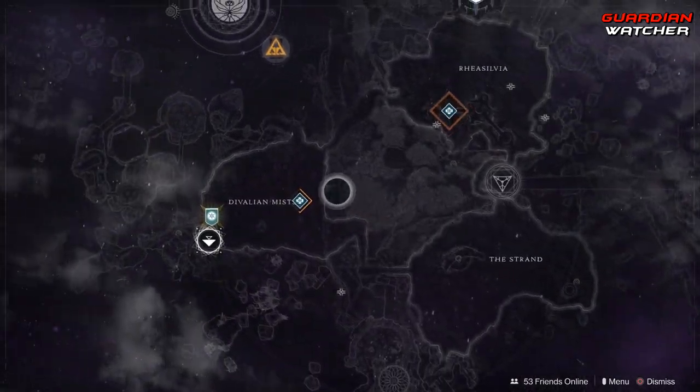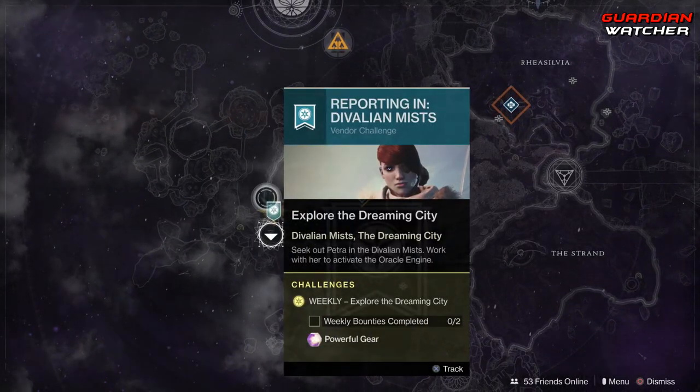As for the Dreaming City, we have Petra Venj in the Divalian Mists and we need to complete two of her weekly bounties.